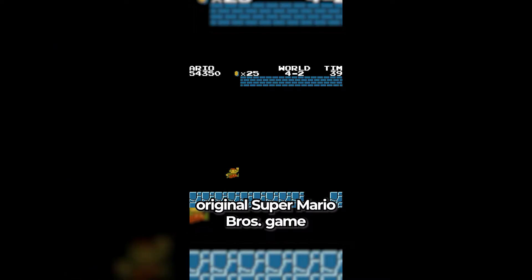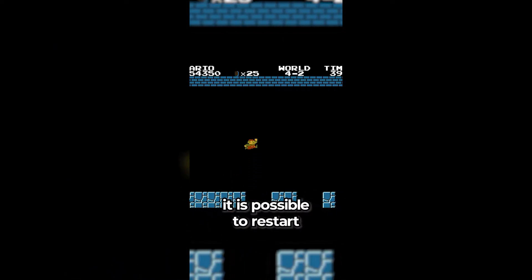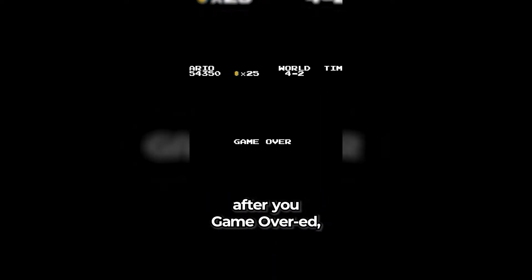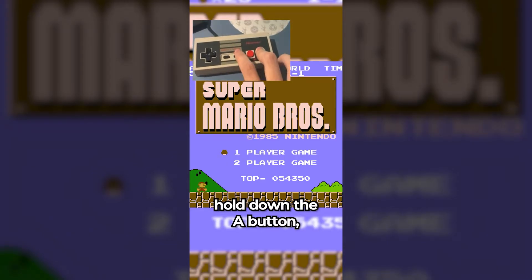Did you know in the original Super Mario Bros. game, it is possible to restart at the last world you were in if you happen to game over? All you need to do is when you are at the title screen after you game over, hold down the A button and press start.